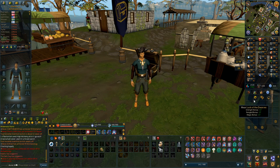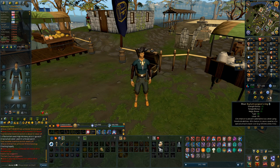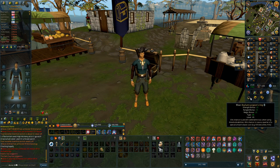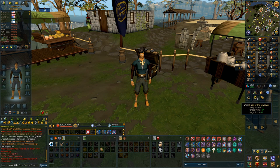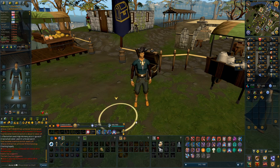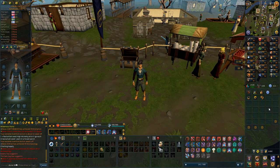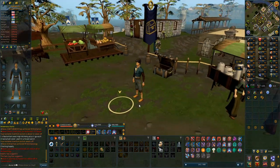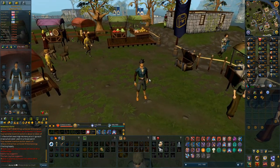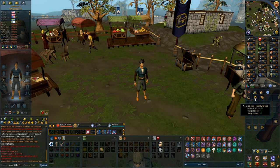The Luck of the Dwarves has 17 in all stats, which is a bit better than the death touch bracelet — though that one has a three prayer bonus and a 20% chance to reflect damage. The asylum surgeon's ring is a better comparison at 21 in all stats, so slightly better than the Luck of the Dwarves. However, the Luck of the Dwarves has added teleports like a ring of wealth, a small extra chance of rare drops — about 1% — and a bigger chance of getting the Hazelmere's signet ring. It is a decent statted ring regardless.